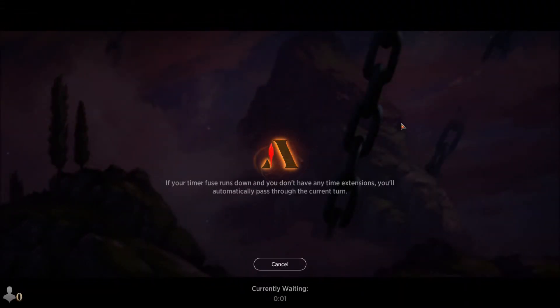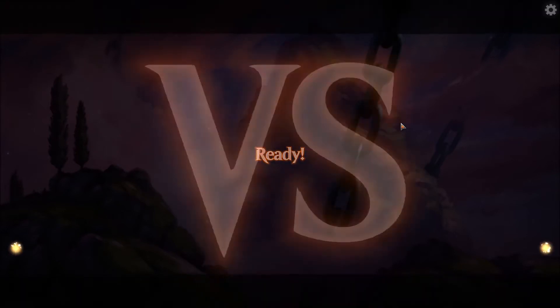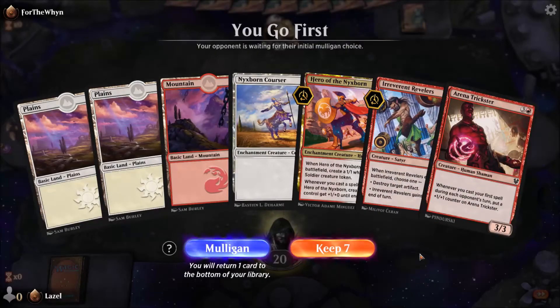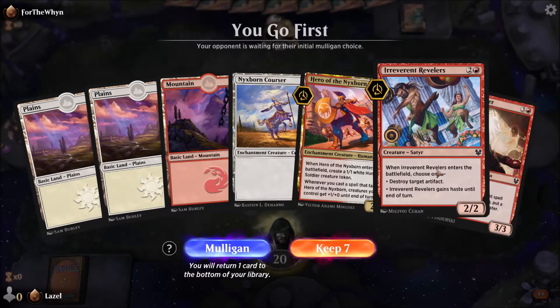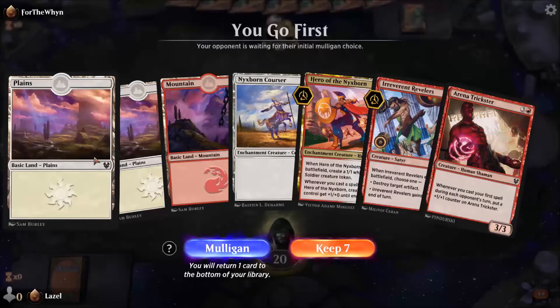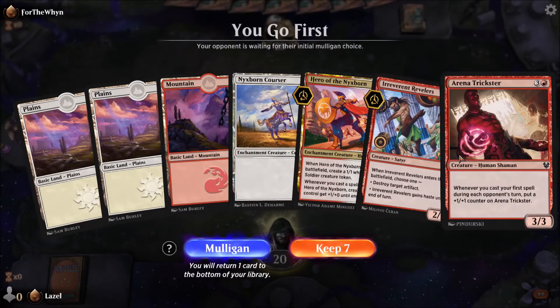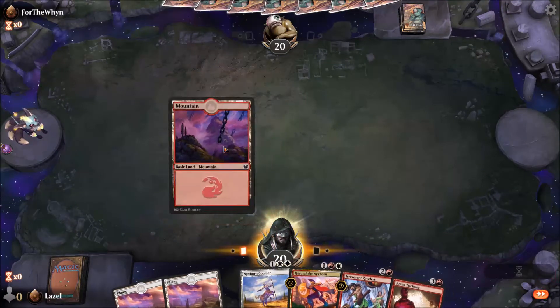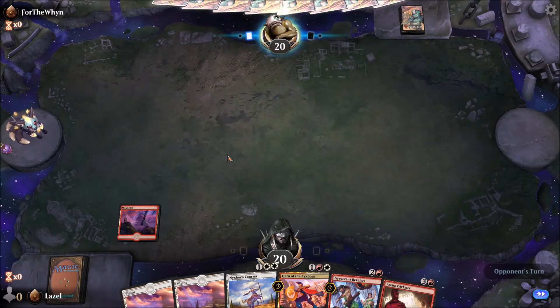Let's get right into the next match — that was a good one. This hand looks pretty good. It's a bit slow but I have the perfect mana sources to follow up on all my creatures, and I have some removal — at least an artifact removal. So we'll give it a try.